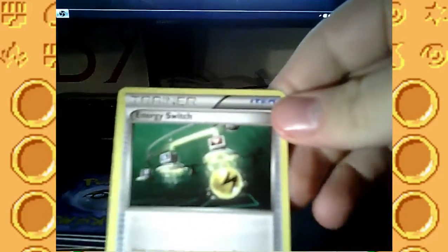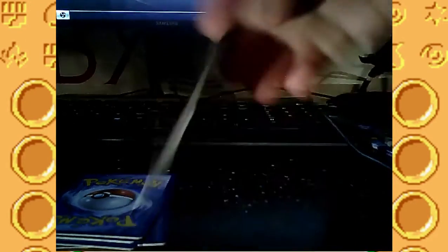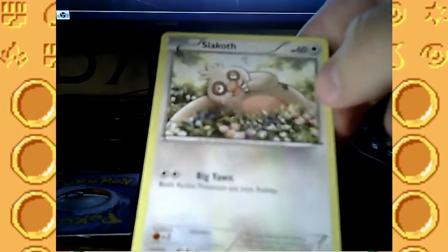So we have that. We got some Fairy Energies. We have this Trainer card — Energy Switch: move a basic energy from one of your Pokemon to another. Just to switch around your energy. I don't really find that one too useful. Another Fairy Energy. A Slakoth, 60 HP. It's basic so it can go on instantly. It doesn't actually have an attack — it just makes both Pokemon fall asleep, so that's not really helpful. Grass Energy.